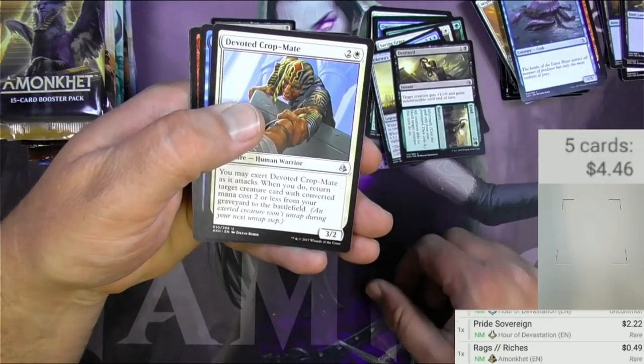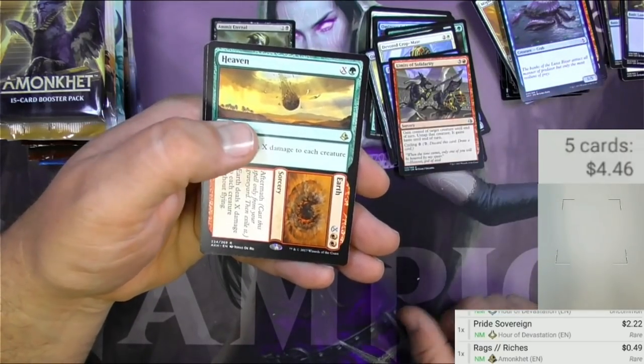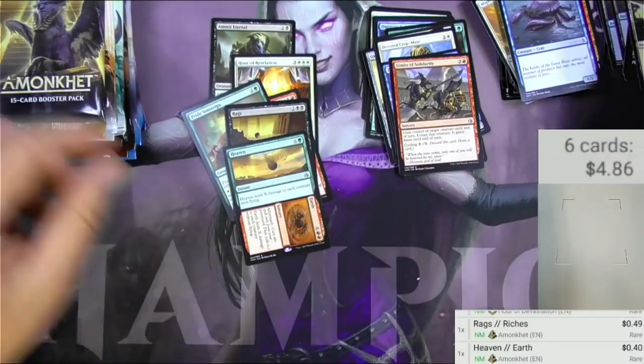Devoted Crop-Mate, Zenith Seeker, Limits of Solidarity, Heaven and Earth — 40 cents and nothing.